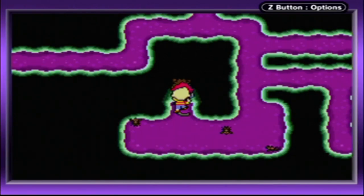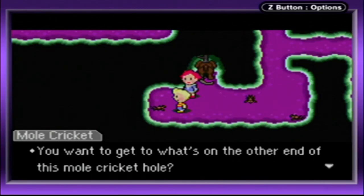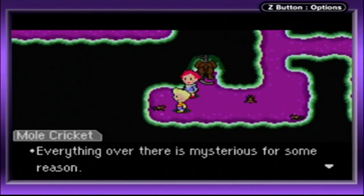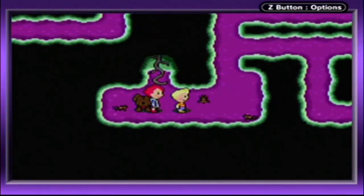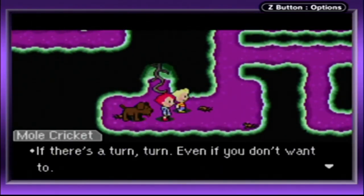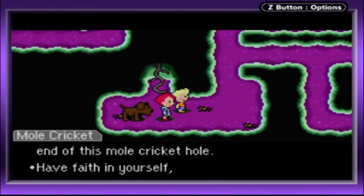So if we walk all the way down, one of these Moles actually wants to tell you a little tip: every time that you see any type of corner, you have to take it. Just basically go with what the Mole Cricket advice is all about and you should be okay. If you want to go to what's on the other end of this Mole Cricket hole, everything over there is mysterious. If there's a turn, turn, even if you don't want to — do that and you'll eventually reach the other end of the Mole Cricket hole. Have faith in yourself and proceed.